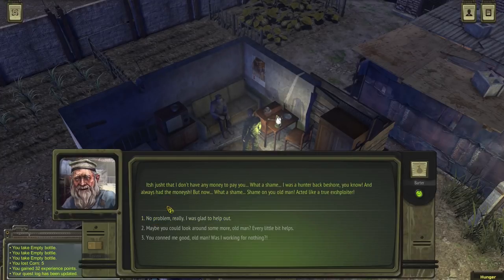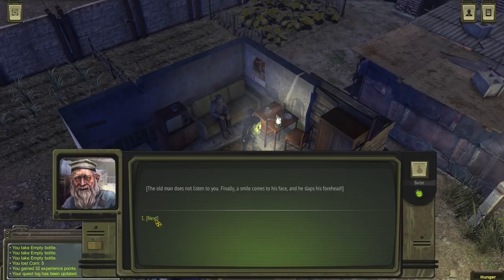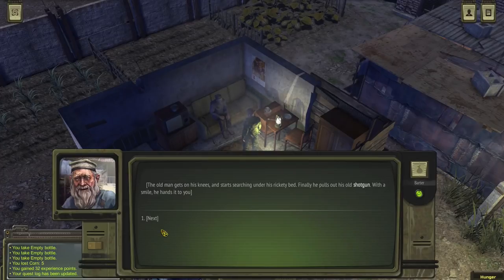'Oh, it's just that I don't have any money to pay you. What a shame. I was a hunter back before, you know? And always had some monies — but now, what a shame.' Maybe you could look around some more, old man? Everything — every little thing helps. A smile comes to his face and he slaps his forehead. 'What an old fool I am, Sonny. I was a hunter, wasn't I? Said it myself and I didn't get it. Wait here, Sonny.' And the old man gets on his knees, starts searching under his rickety bed, and finally pulls out his old shotgun. With a smile, he hands it to you.